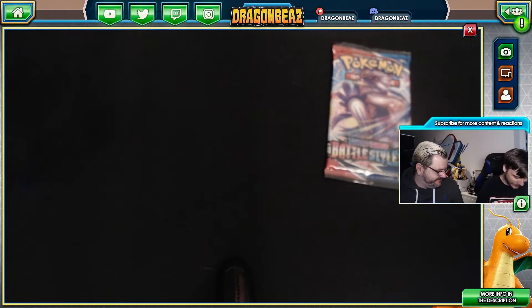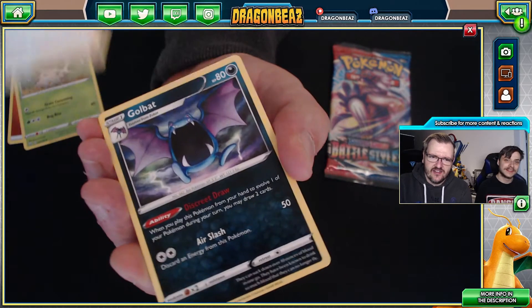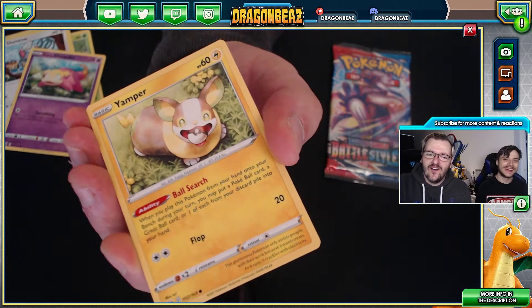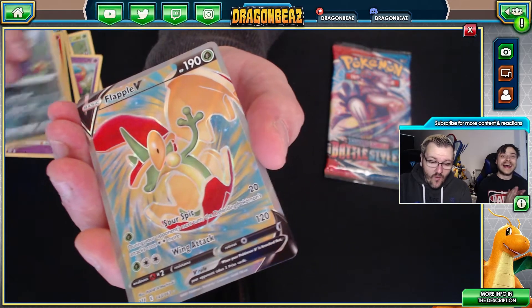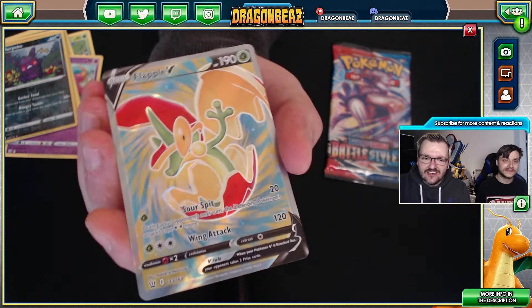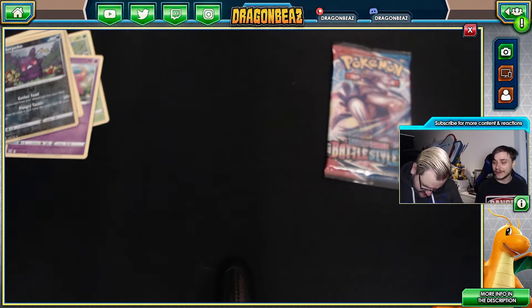I love how we've been trying for weeks to get the Dratini from Evolving Skies and now we get it in a random pack. Not even just Dratini — any dragon. I've got no dragon — that's not true — Dragonite, sorry, Dragonites. Fighting, Wurmple, Mustard, Golbat, Glameow, Galarian Slowpoke — oh, that's so cute — Morpeko reverse holo, and oh — Flapple! Dragapult dragons! Oh, that's so cute!